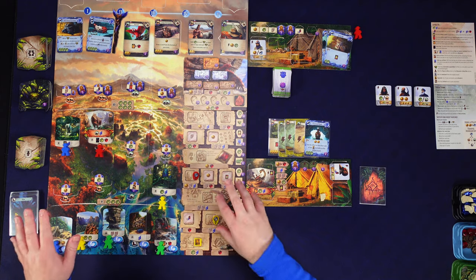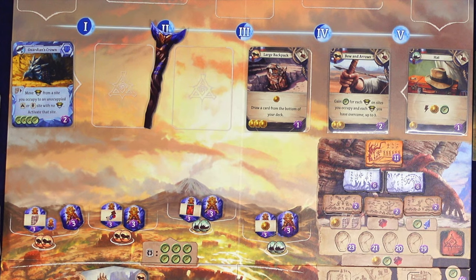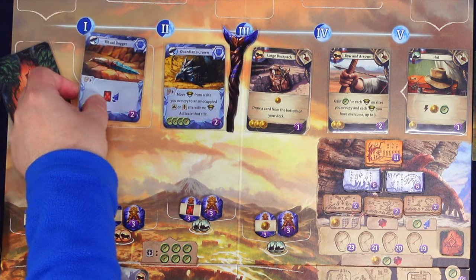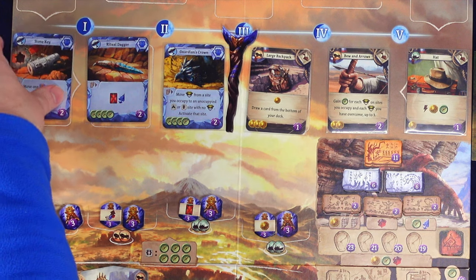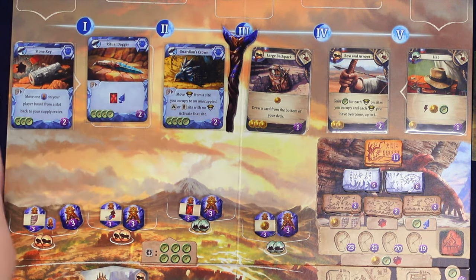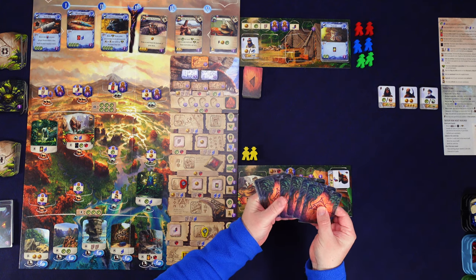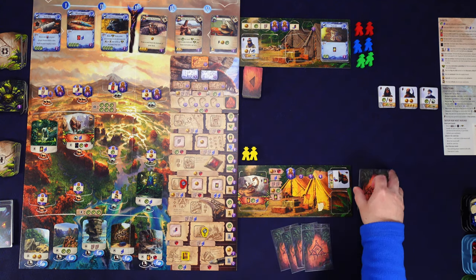That's the end of round two. Workers return - the rival gets no fear cards. We cycle out the bottom two cards from the market and exile the items as usual. The guardian's crown takes a new spot. Two more artifacts come out: the ritual dagger, which lets you exile a card and gain an arrowhead, and the stone key, which moves an idol back to your supply. We shuffle our five played cards and put them on the bottom of the deck, draw five new ones, and refresh our assistant.